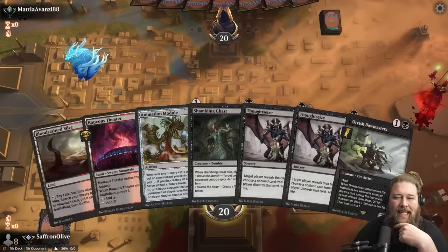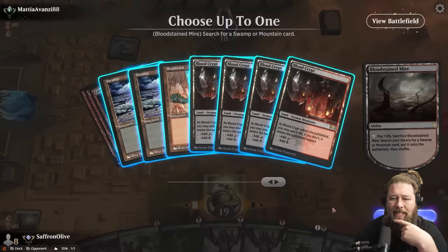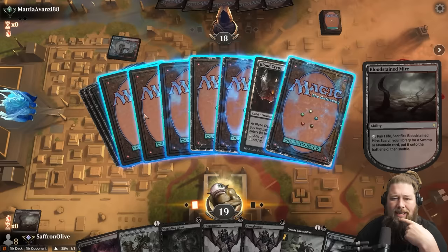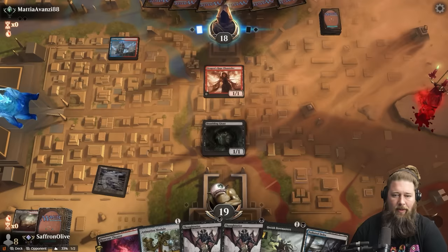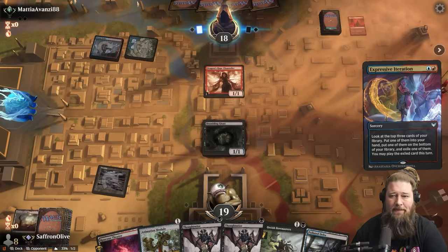Not a lot of combo pieces in this hand, but we have Animation Module — that is a combo piece. Dragon Rage Channeler: hopefully we can snipe that with a Bowmaster before it grows. If DRC becomes a 3/3 that's kind of annoying because then we need a Bolt. Let's run out the Shambling Ghast. Hopefully our opponent can't get four card types in the graveyard this turn. Opponent plays Expressive Iteration on turn two, but it mills a Blood Moon.